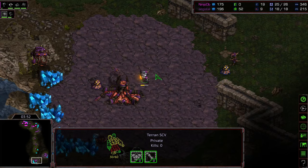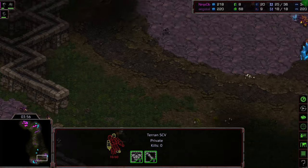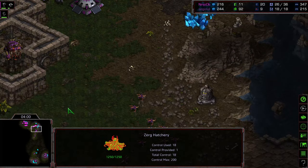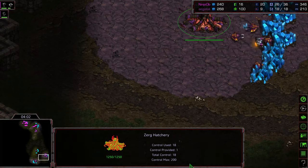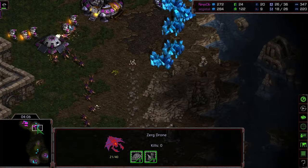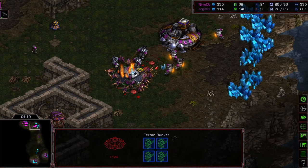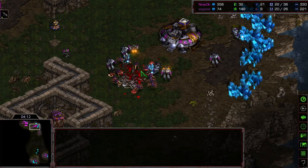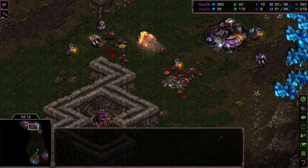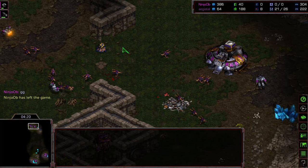Ninjaob realizing his opponent is a tricky one — trying to move up, but that SCV is going to be able to make his way across, able to see perhaps a lair or something else being built, and actually doing some harassment on that drone. Zerglings diving in on the bunker. SCVs are there, but it's not enough. All the Marines take it out. Agisil finding ways to win.